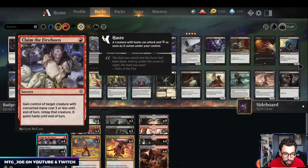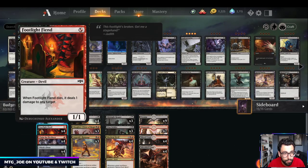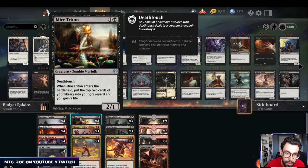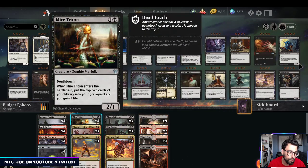In the deck, you have Claim of the Firstborn, which can steal opponents' creatures and then sacrifice them for value. In this budget version I'm playing Footlight Fiend as an option to deal with early aggro decks — when it dies it deals one damage to another creature so it can trade up. You can also use it with Witch's Oven to redirect damage. Mire Triton fills the graveyard for Woe Strider to get back, and it's still a 2/1 Death Toucher.